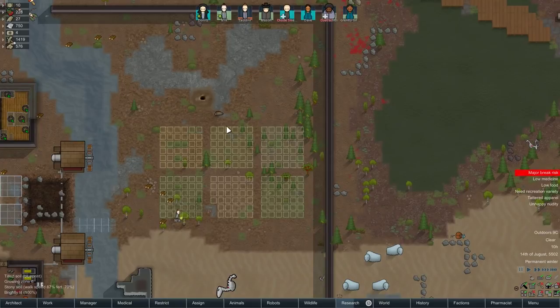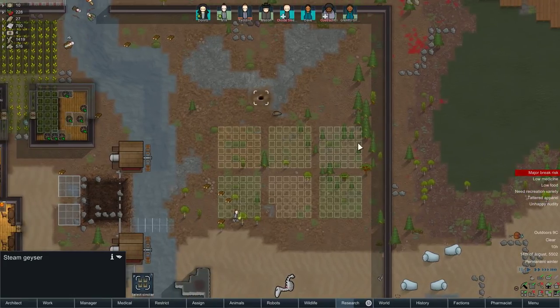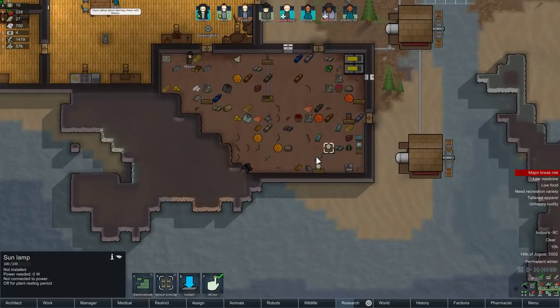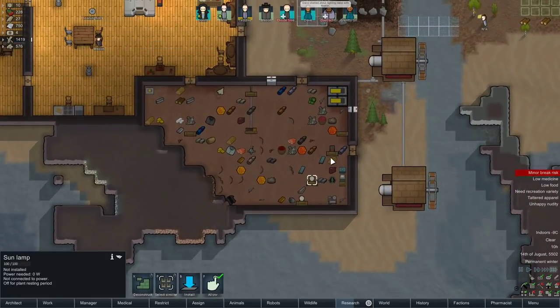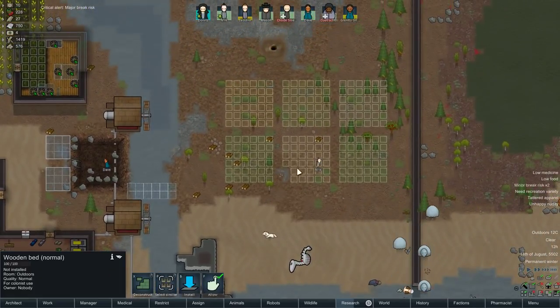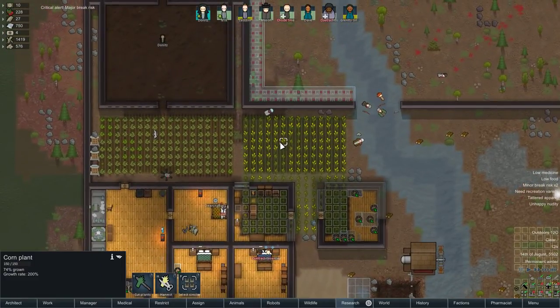What we could do — like we did with the first base — is box in around this steam geyser so that it's permanently a warm area, and reinstall the heat lamps I've got hidden away in storage. That might not be a bad idea — we've also got a backup heater if we need it. We're looking at 12 degrees. Is it even growing season still? It is still growing season. When does it stop? 1st of September — so that's next month.